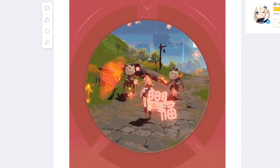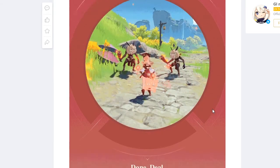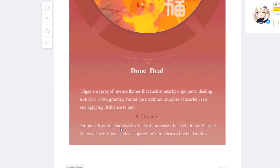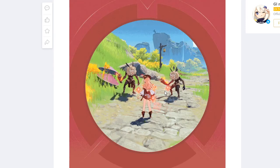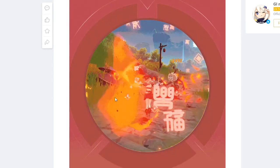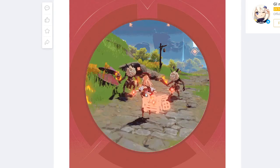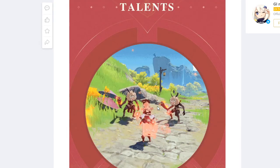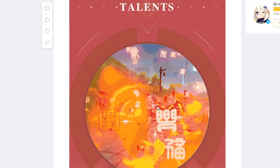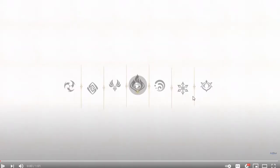The damage impact varies depending on seals. At level one, you start at 98 with no Scarlet Seal, then 115, 132, 150, and 167 with full seals. So dealing around 300 damage after using your Skill or Ultimate and then following up with a charged attack is pretty solid. It's interesting how her kit revolves around the charged attack rather than her Skill or Ult damage.